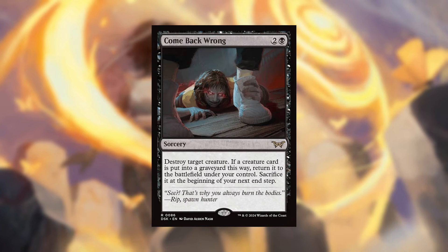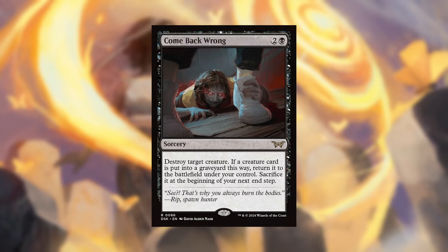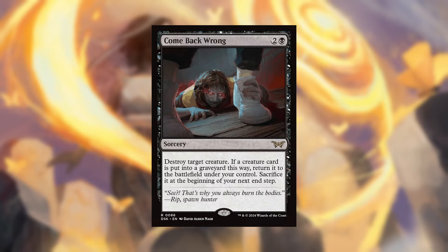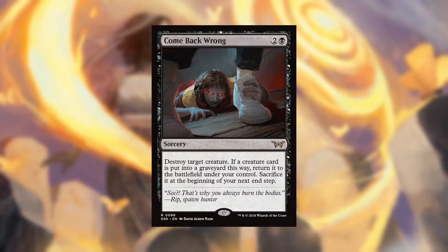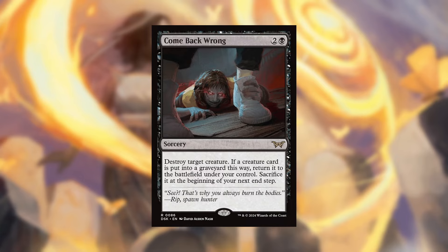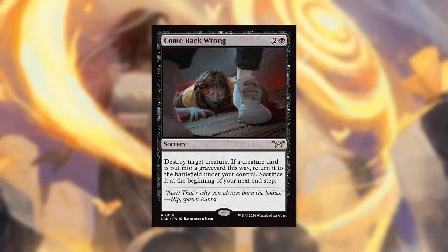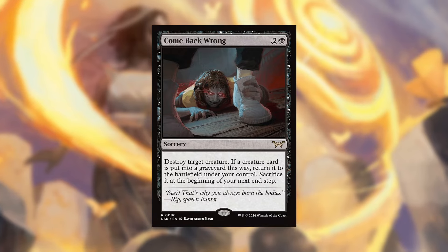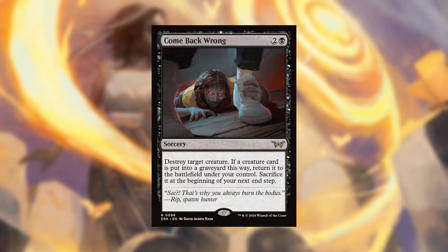Next is Comeback Wrong. Two and a black for a sorcery: destroy target creature. If a creature card is put into a graveyard this way, return it to the battlefield under your control. Sacrifice it at the beginning of your next end step. Absolutely fantastic — destroy your opponent's big threat, get it back onto your side of the board, and then do whatever you want with it. Probably sacrifice it to Altar of Dementia or Ashnod's Altar to generate value, or steal it just to get a fantastic ETB trigger.